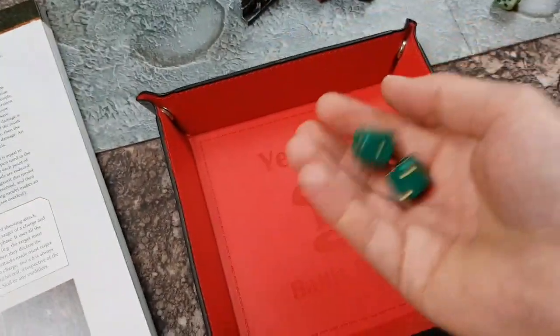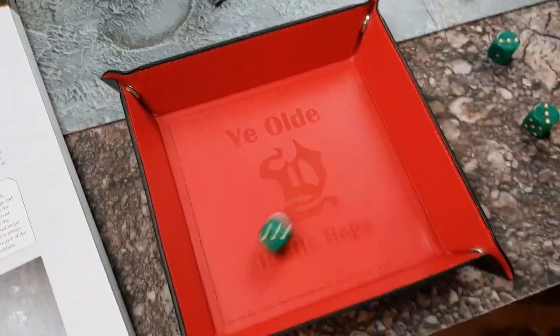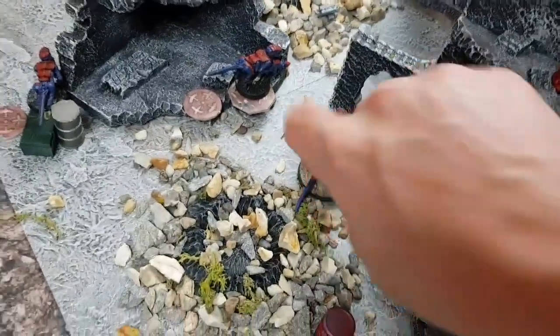I'm going to fire this Termagant up at that Space Marine. He's obscured but not over half range — fives to hit. Two hits, fours to wound — one wound. No AP, so same save. That's him down to one wound. He has fired.